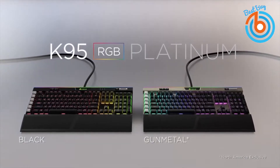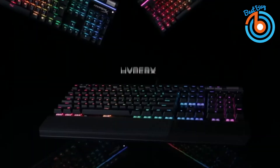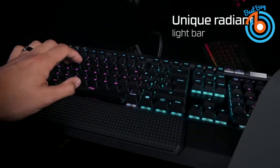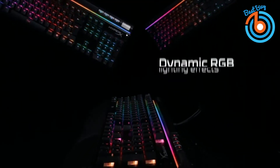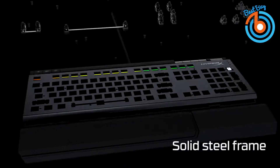This is the HyperX Alloy Elite, one of the preferred gaming keyboards. Built with a durable aluminum front plate, it can handle any game challenge you may have. The hard plastic wrist rest provides additional comfort during long gaming sessions. Only the frame around the keys is made of steel while the top lip where the media keys stand is made of plastic.